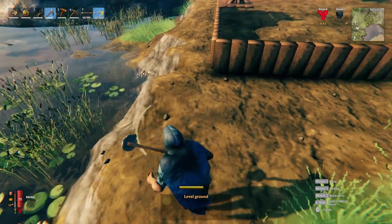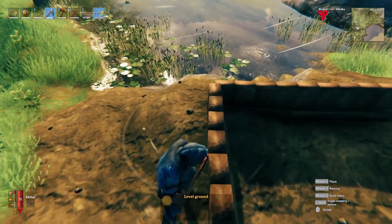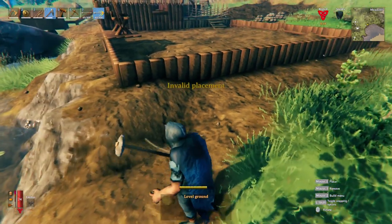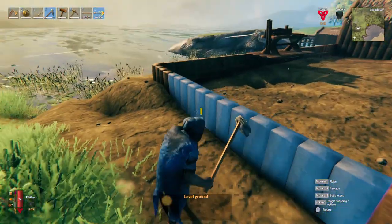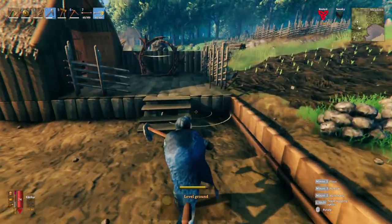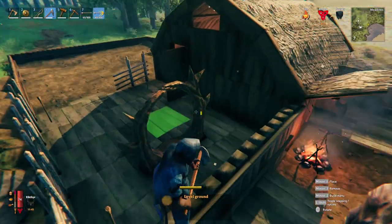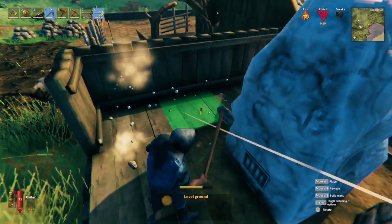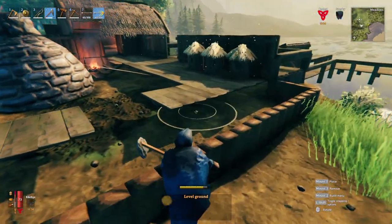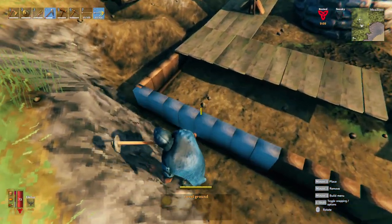I'm gonna have to put down another stone placement — that's okay, that's why I got a lot of stone. Another cool thing about getting copper: you also get a lot of stone in the process. That's looking pretty good. Let's go ahead and put down a floor. By the way, the middle one is a five by five and the two on the sides are going to be nine by sevens.